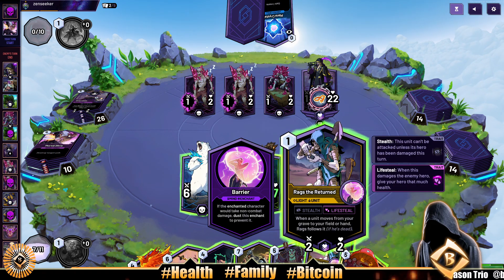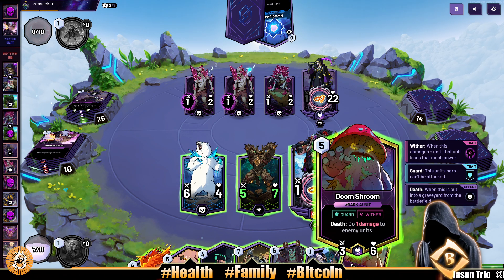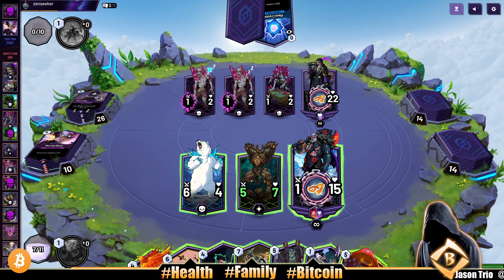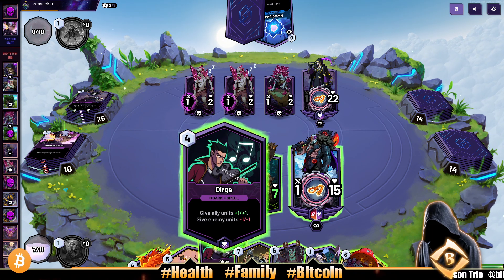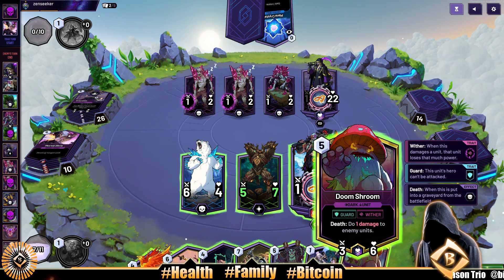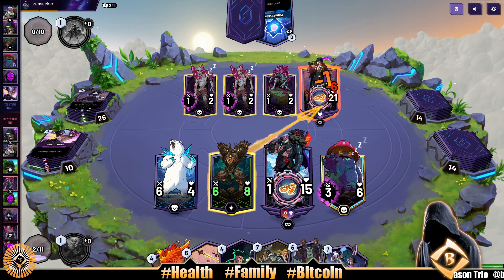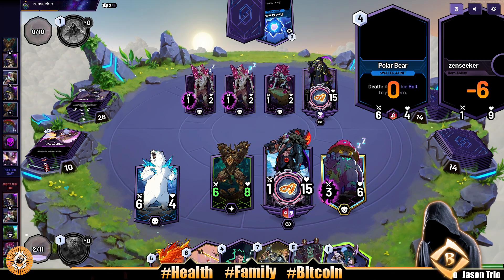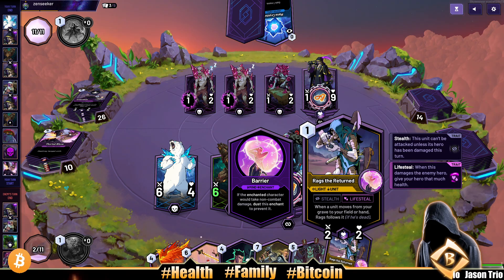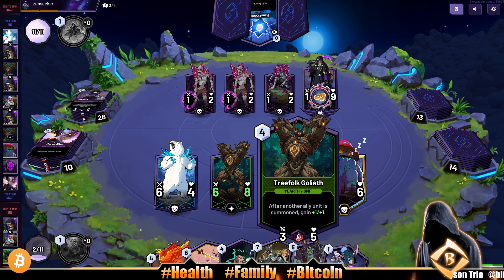When a unit moves from your grave to your field or hand, Rags follows it. Who is that guy? Ally units plus one plus one — six, twelve, thirteen. We can't dirge. Dirge is not terrible here but Frank's good too. Doom shroom is the play — get the shroomy boy out there. We're not even worried about your weak units. They just played Rags. I should have played him and pumped this guy up to a seven-nine, but we're still in good shape.